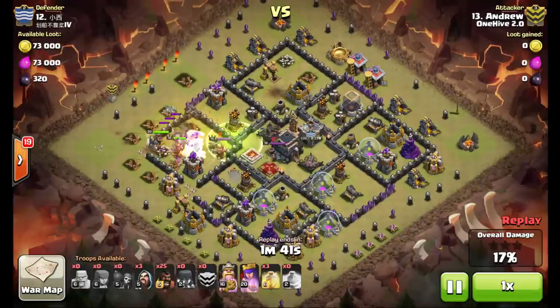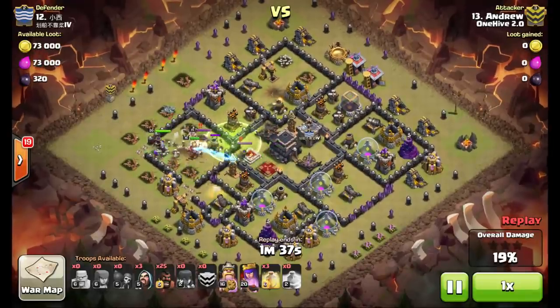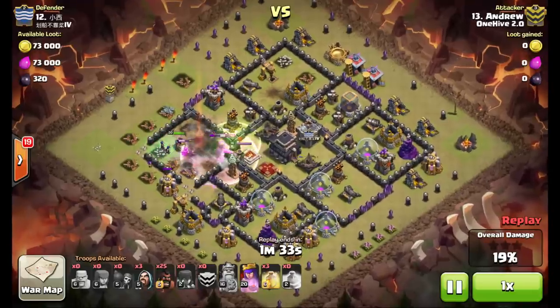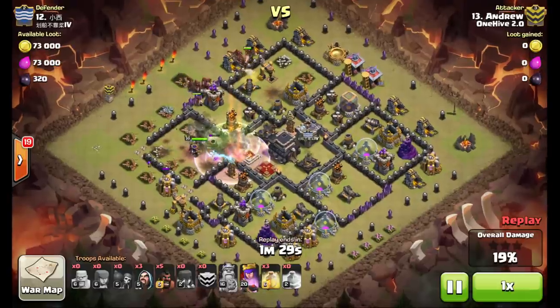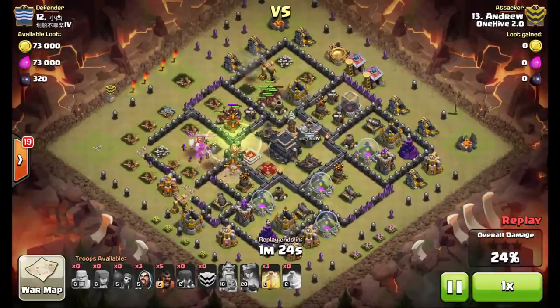Jump spell goes down because the queen's a little out of range — she's not going to jump over that wall. Ends up triggering two more of the four giant bombs, so there's only one left in the base somewhere. Hogs go down with a two-finger drop and you'll see they path through the core nicely. He's going to have three heals to keep them up and the first one goes down here — that's a good spot for it.